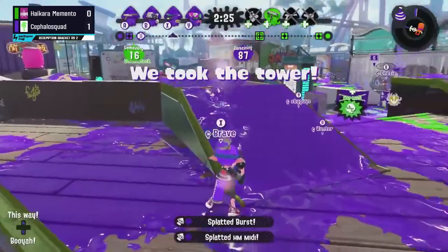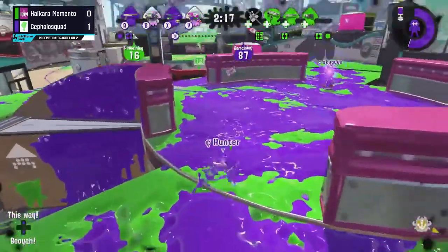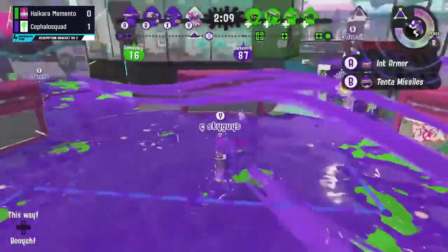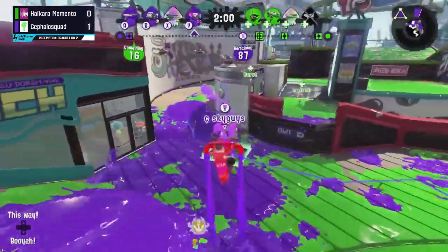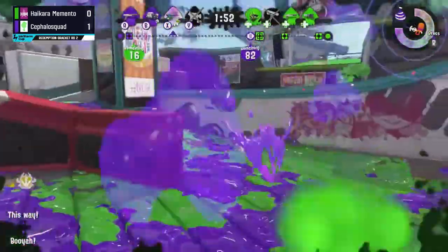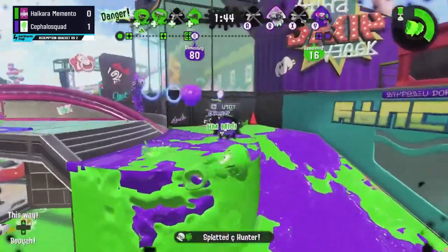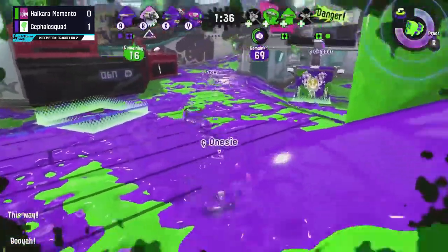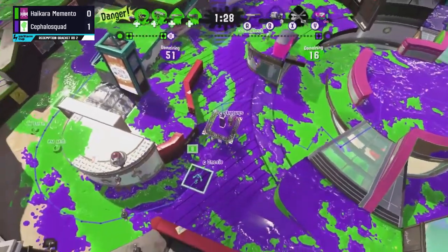Unfortunately perhaps Cephalo Squad was not ready for this dynamic that Hikara Memento is bringing — whereas the back line weapon is being the aggressor, Luxton's front line blaster is playing a more midline role, mostly doing cleanup by finishing off people being chipped rather than picking people off. That's working in Hikara Memento's favor. Unfortunately Luxton goes down to the Inkjet by Sky Guys as Hikara Memento slowly gets pushed back toward their spawn. Nice job there aiming exactly in the right spot to trade with Mario upon landing from that Inkjet. You can use the Inkjet as aggressively or defensively as you want — purely as a zoning special or to get right on top of people.